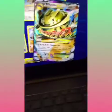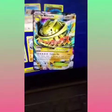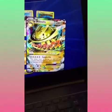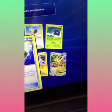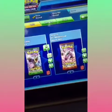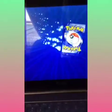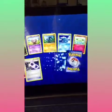Mega Steelix EX — 240, dual type. Canyon Axe, 160. Oh my God, we should be pulling these things in real life. We should be. If we can pull it online, why can't we pull it in real life? I feel like it'd be easier to pull it in real life. Because all this is just randomized.